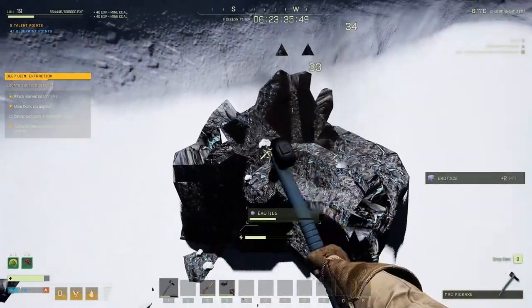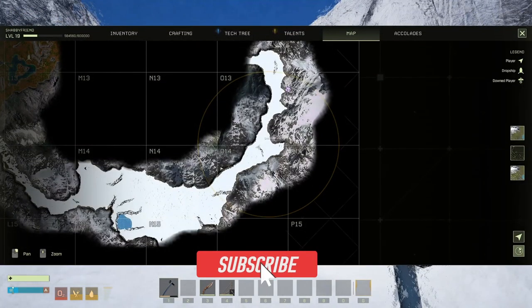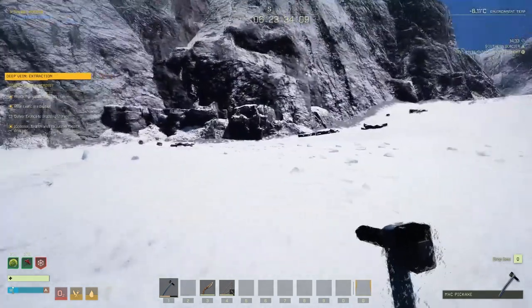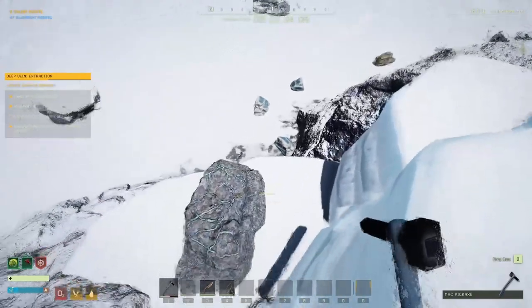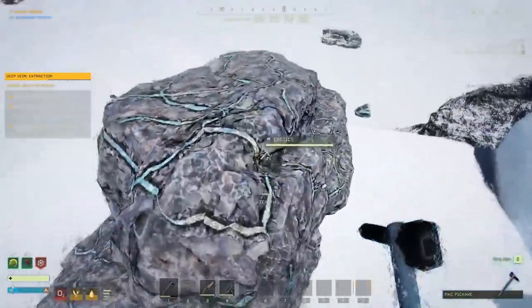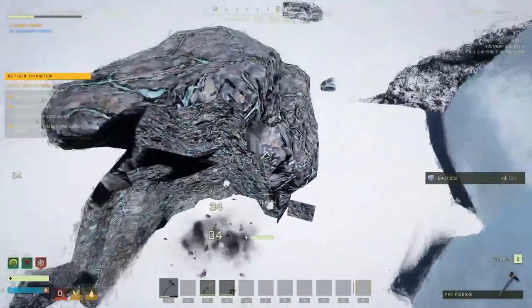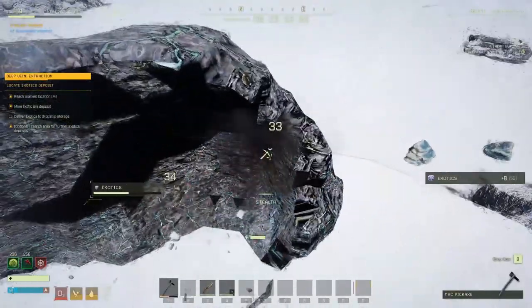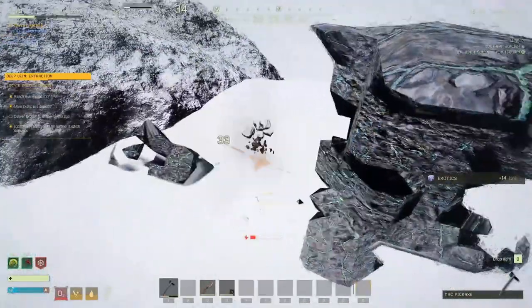Stick with me — I've got a way to get us back to the pod without having to run. The greatest cheese in the game. For the final one, zoom in on the map: it's on the line between N13 and N14, just west of the others — a nice little triangle. Up on the ice ridge here, if you look down — careful, there's a polar bear — right here is the final exotic node. If you know of more exotic nodes, leave a comment below. These are the only three extra ones I've found for this mission.